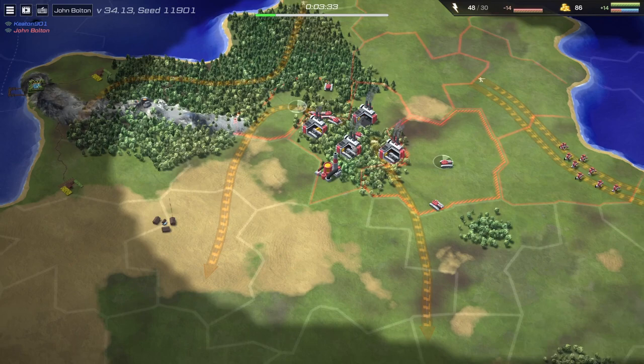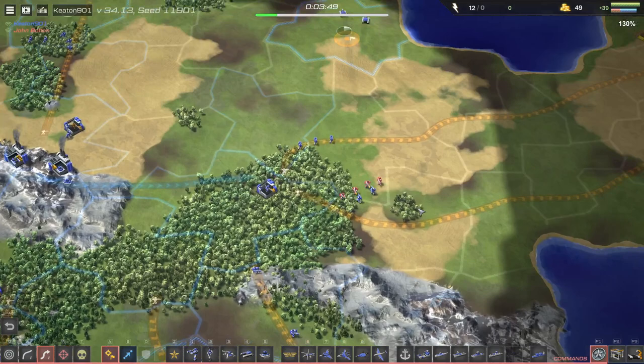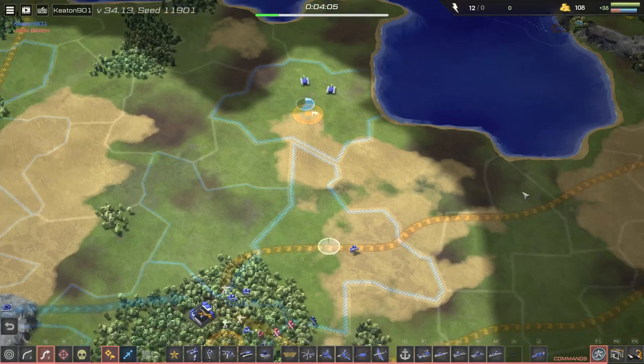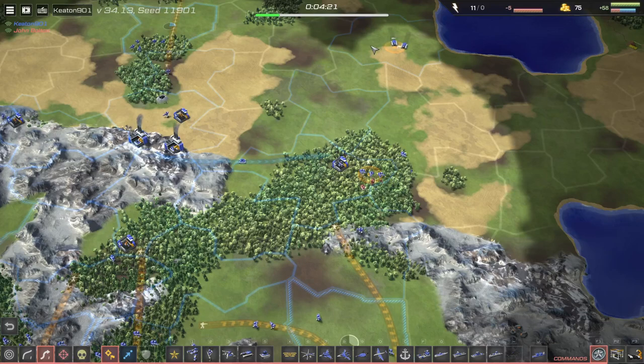They're going to spread out across that way. These units have captured the energy well up here and are constructing it now. The infantry are coming in to try and block these units, but as they enter the forest they are going to be staffed. The tanks over here have retreated — I think he doesn't want them to be seen. They're just going to take some territory up in the north while they wait, which will help with economy. All these little things you do will amount to something bigger later on. Capturing that territory is 12 income, so every minute that you have it can gain you 12 eco, which does pan out more in the long run.